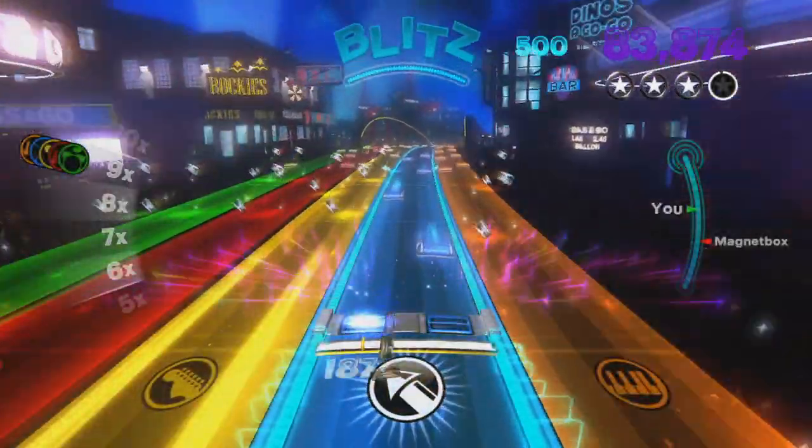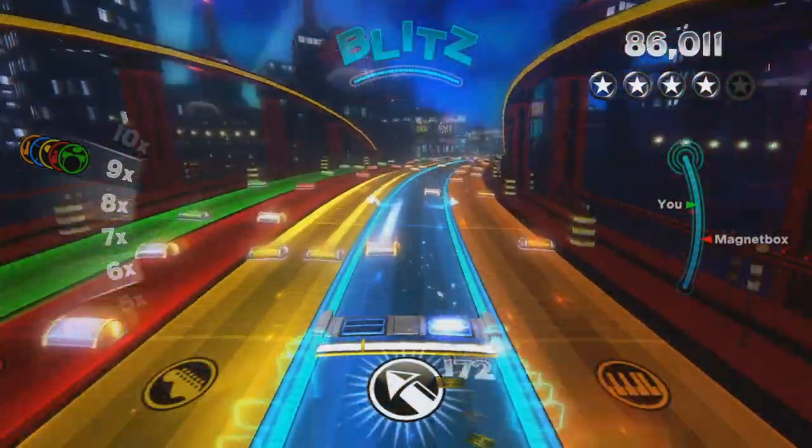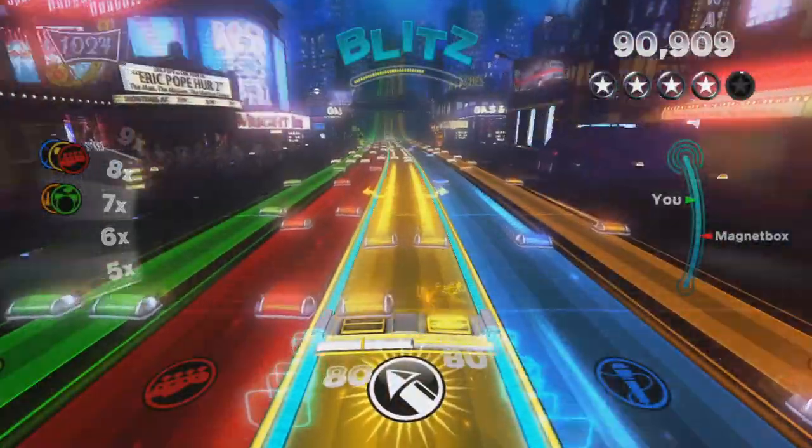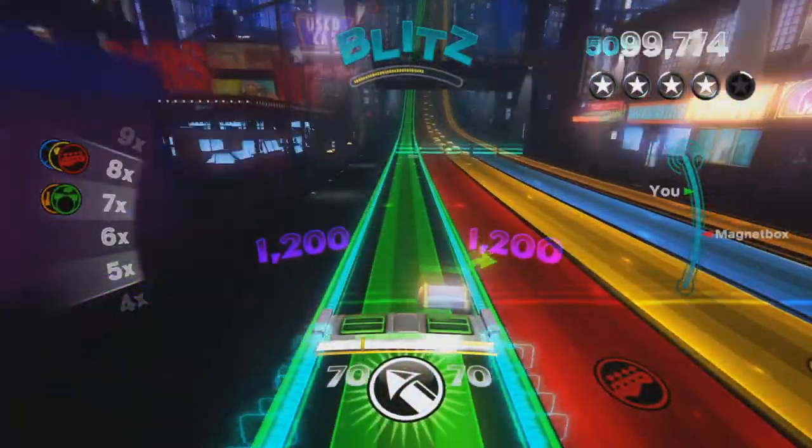Speaking of explosions, blast notes are a power-up that appears at random on the tracks, and when you hit it, it destroys a radius of notes around you. It's great for beginners because you don't have to worry about breaking your streak — you just get a bunch of extra points.